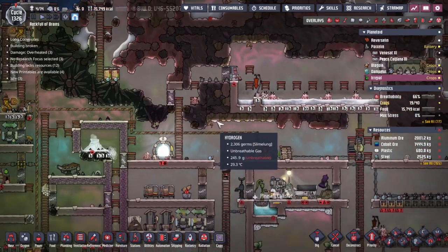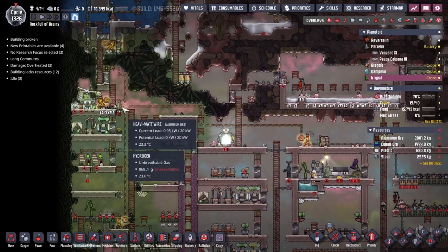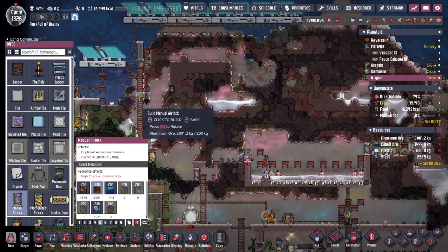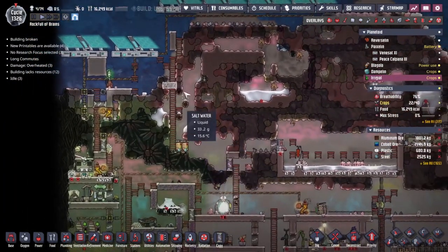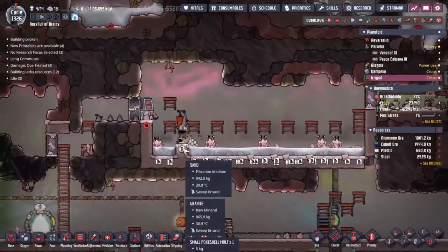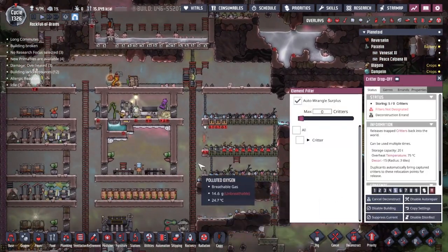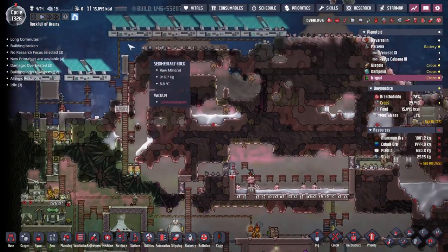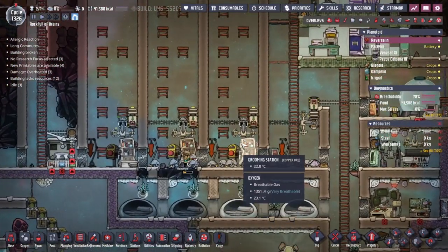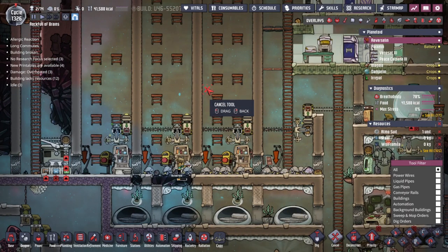I'm thinking about where to put the block. I didn't realize there were quite so many problems with the heavy-watt wires - I'm wondering whether we can move them along this line here. I definitely want to put down this door as planned; more importantly it makes a new airlock so we don't have to worry about gases escaping out into the vacuum. We're getting deliveries of poke shells already, great.